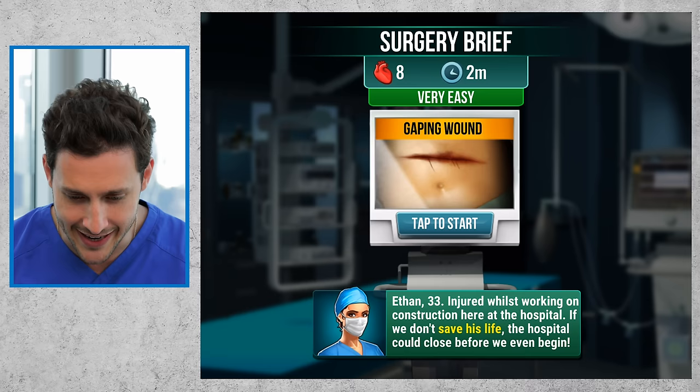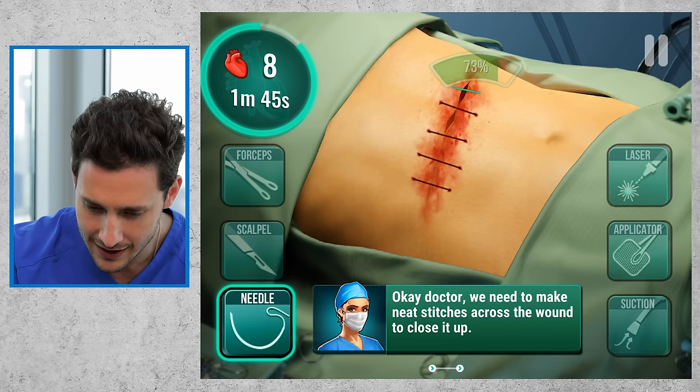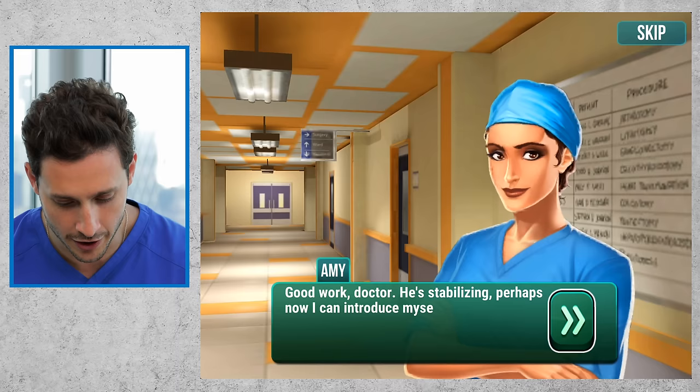Dr. Mike — and I love that 'doctor' is spelled out. I don't know if you guys notice on all my stuff, I spell it out. Well, not on this one. Gaping wound, very easy, two minutes. Okay doctor, we need to make neat stitches across the wound. I like using the pencil for this. 100%, let's put the applicator tool.